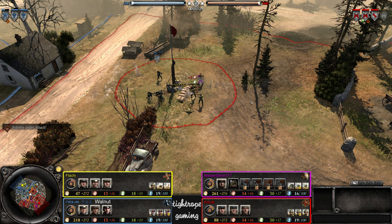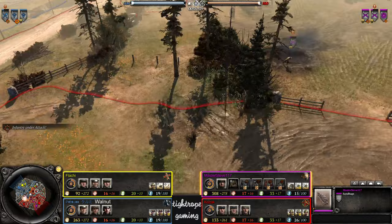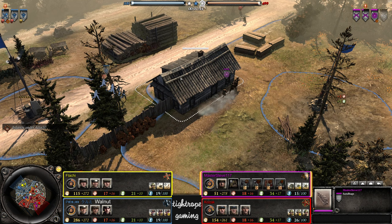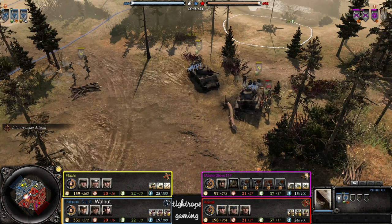Two Volks rushing in — pretty close matchup. A second rifle arrives though, might even be able to complete the sandbags if he's quick on the right-click to continue construction. No, he runs past it and doesn't complete it — a battle for the garrison, but he jumped out with the rear echelon and lost control of it to the Volksgrenadiers.